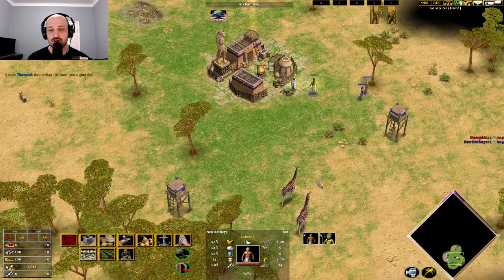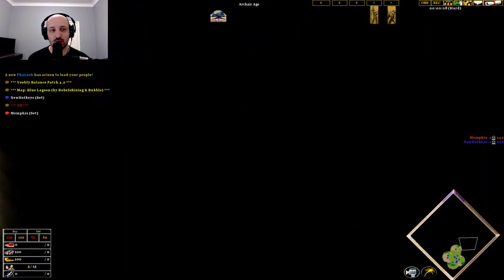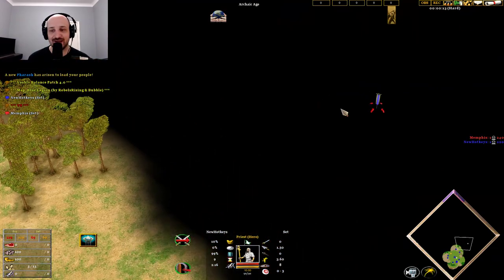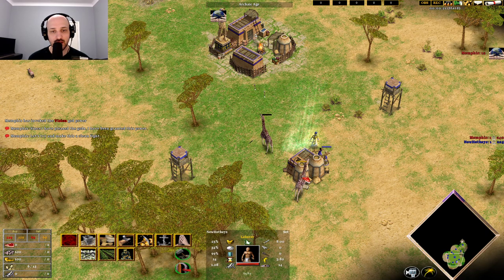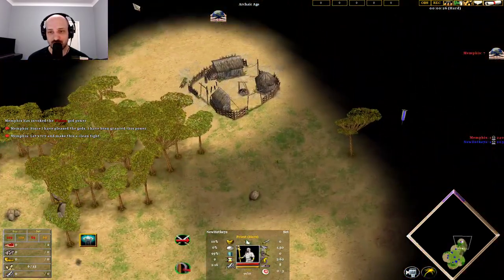The first two villagers are going to come over here onto our hut. We're going to send our priest and our pharaoh forward, and depending on the map we're going to be looking for some sort of hunt — very important. We're going to build a mining camp straight away, get our hunting dogs, and put three villagers here. We've found our hunt.